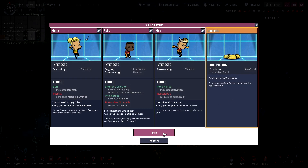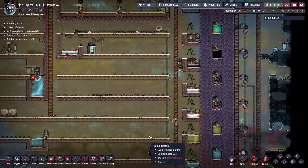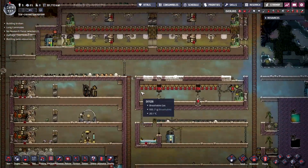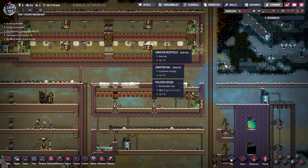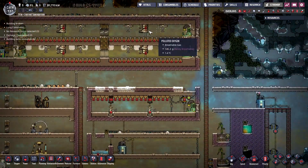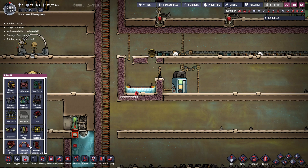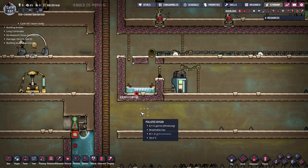Maybe we'll get some in the printing pod — nope, but we'll take these omelets, thank you very much. I think the other thing I want to do is move all of these composts and stick them right in this area, put some auto sweepers in, and that compost dirt can actually feed this sleetweed farm. It's not going to be enough for what we need, but it would be a start.